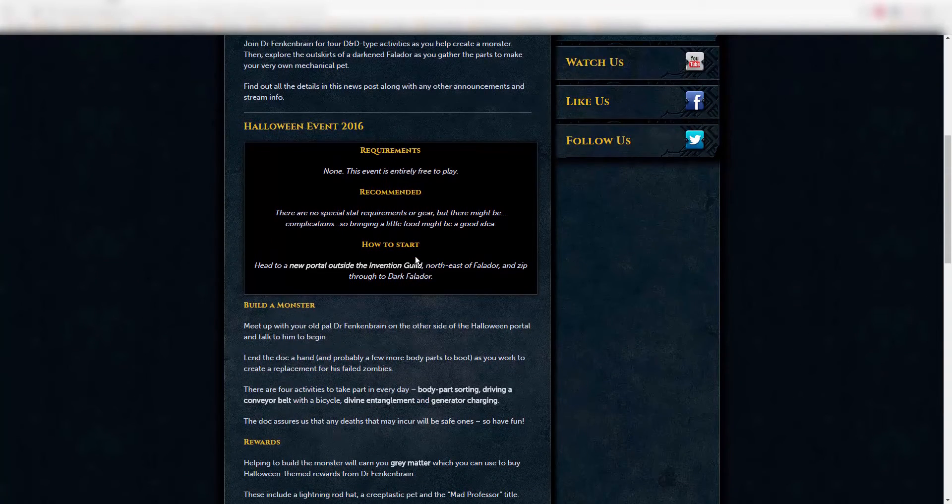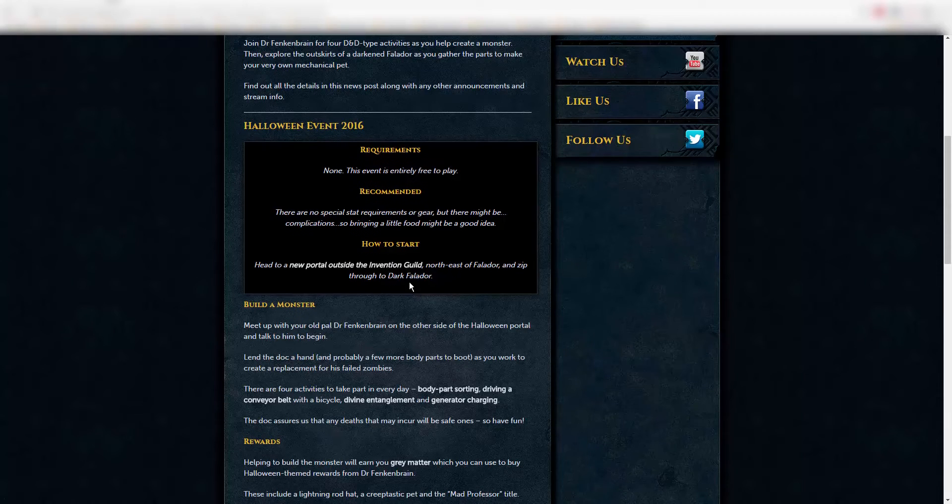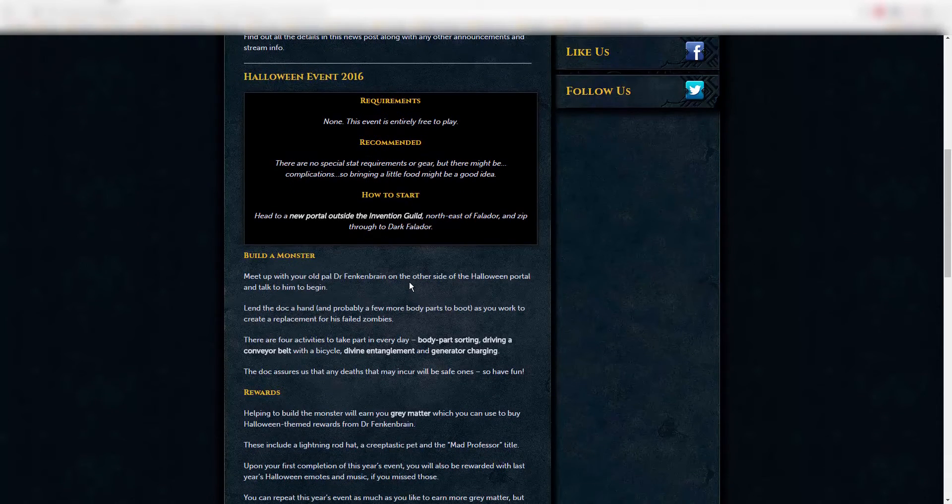So the requirements — there are not any, and it is entirely free-to-play, which is pretty cool. There are no special stat requirements or gear, but there might be complications, so bring a little food. Head to a new portal outside the Invention Guild, northeast of Falador, and zip to Dark Falador.